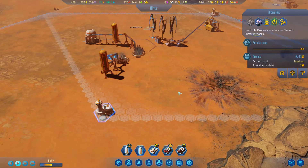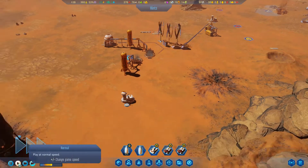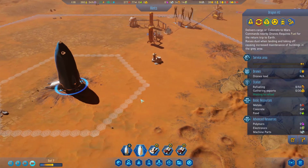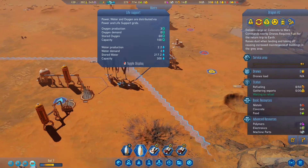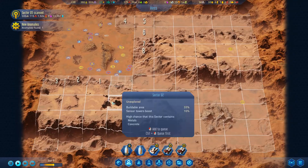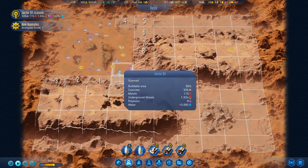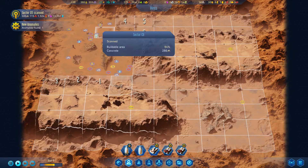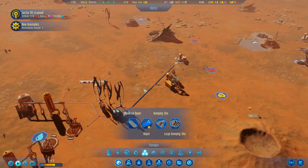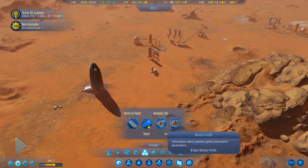I think I need to hook this up to electricity, but it might be fine. Let's see - is Dragon Two getting refueled? We're also getting some resources harvested. How much oxygen have we produced? We've stored 60 oxygen - nice! And we found a very rich sector with some water in it.